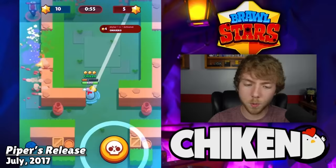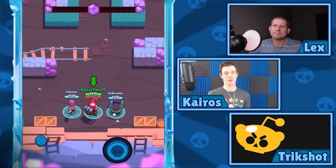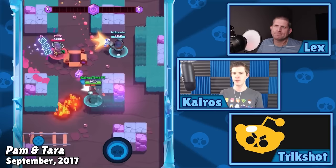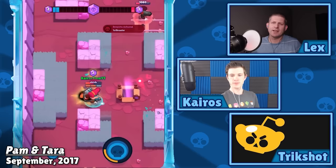Supercell had to give her emergency nerfs three days after she was released, which was actually the first ever set of emergency nerfs in Brawl Stars' history. Pam and Terra were released in September 2017 and while Terra was fairly average, Pam was a monster. She dealt tons of damage, it was almost impossible to dodge her shots, and her healing station circle was way bigger than it is now. Interestingly enough, before this, Poco was actually able to heal turrets and pets with his super, but they removed that ability which left Pam as the queen of heals.